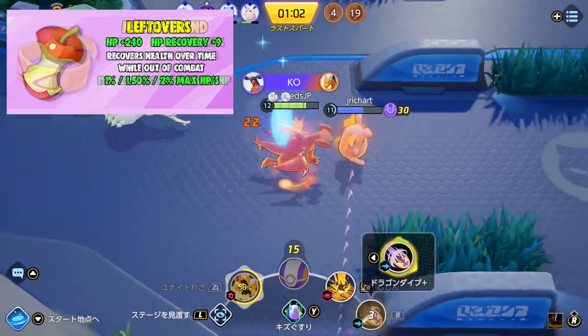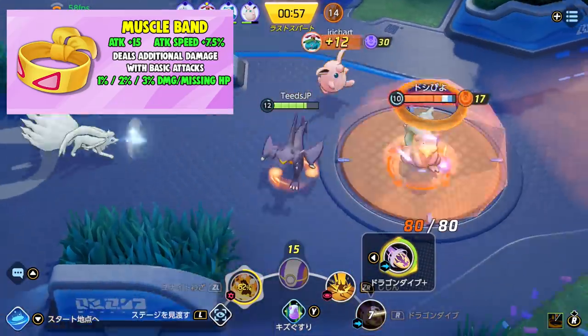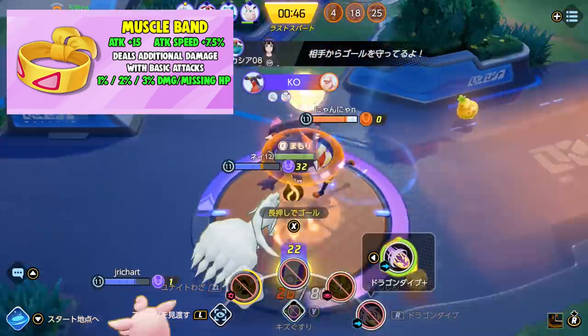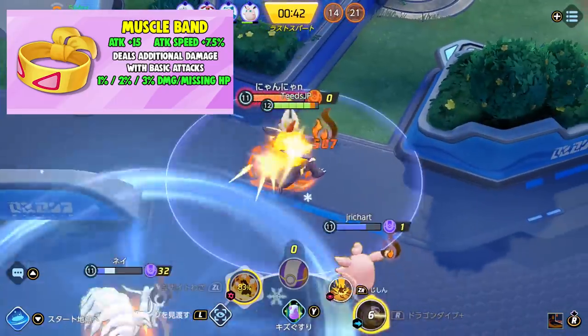The next item is Muscle Band. It grants 15 attack and 7.5 attack speed, and deals additional damage with basic attacks. This is a strong choice for Pokemon who are offensive and basic attack focused.